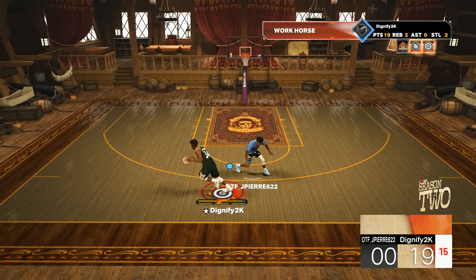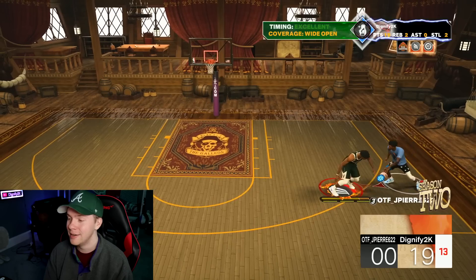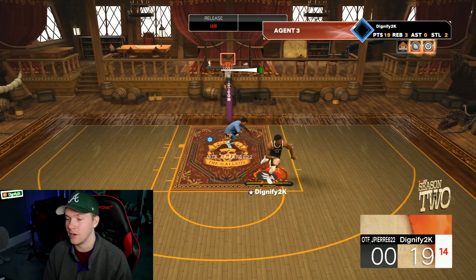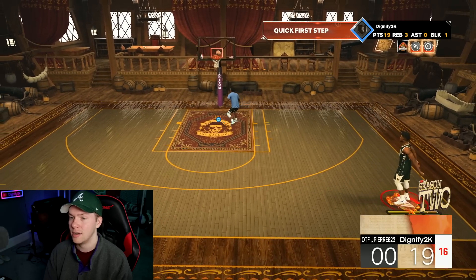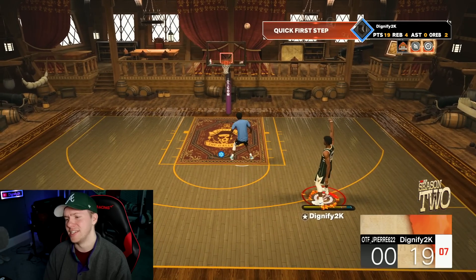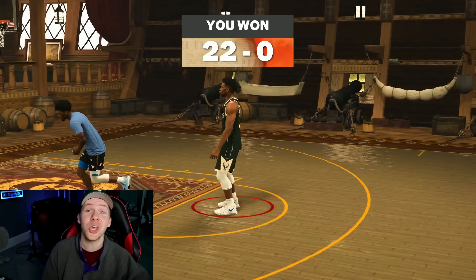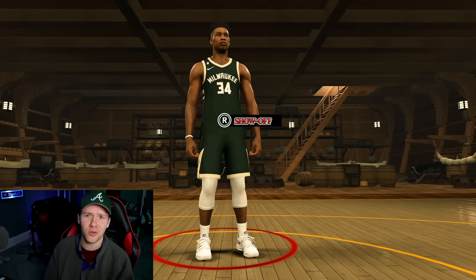If we can hit a fadeaway off the dribble — he wasn't expecting it. Maybe if we had that shot creating takeover we'd make that. But that other one was actually super far out. We could have dunked it, but we're going to dribble up and see if we can pull from the hash. I feel like I can make that — that's not a crazy shot. I like sharpshooting takeover. I really wish I could have had sharp takeover on this build from the get-go because this build would be crazy.